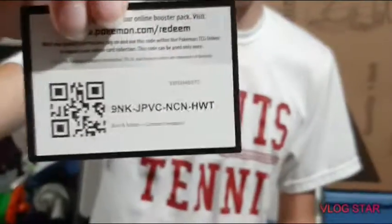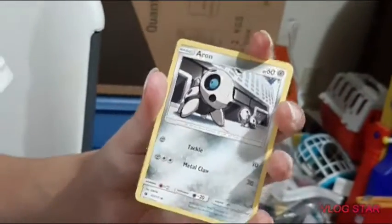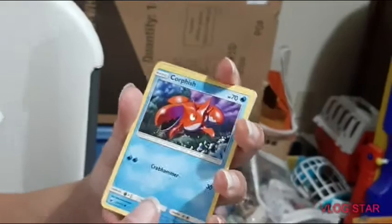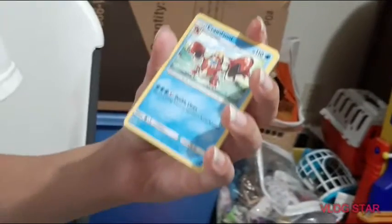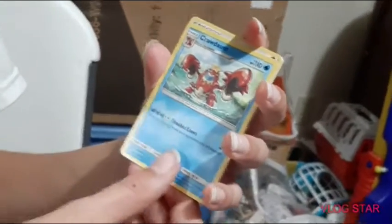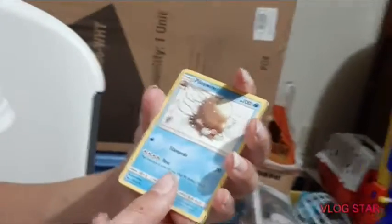Here we go. There's the code card. Swinub — these names are weird. Mankey, Aerodactyl, Corphish, Jigglypuff, Crawdaunt, Fighting Energy, Peeking Red Card, Piloswine, and Alolan Graveler. That's not too bad.